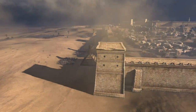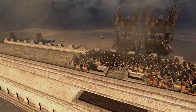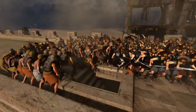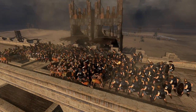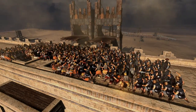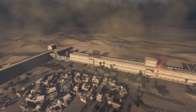We have some skirmishers — looks like peltasts, oh no, these are hillmen. Some pretty cheap stuff coming in first, not a bad idea. Imagine if they knock down the wall over here — they kill quite a lot of their own men as well, but they kill so many Kushite men. It's definitely not worth doing though; their men are a lot more expensive than the Kush troops up here, which is probably why he put them there.